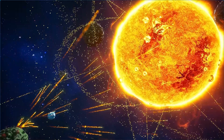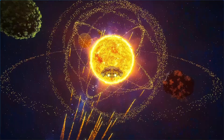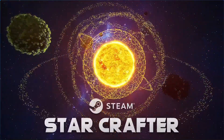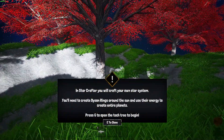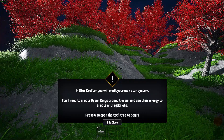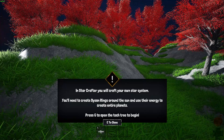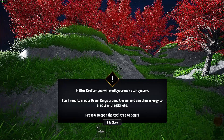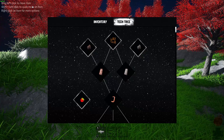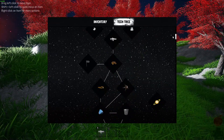If you guys are interested in this game, I'm going to put the link in the description below. Okay guys, let's check out this demo a little bit. So it says in Starcrafter, you will craft your own star system. You'll need to create discs and rings around the sun and use their energy to create entire planets. So press G to open the tech tree to begin. We've got quite a huge tech tree here — pretty interesting.